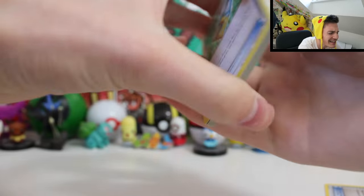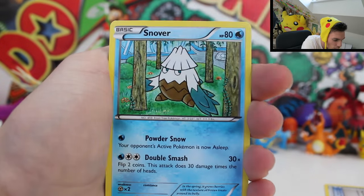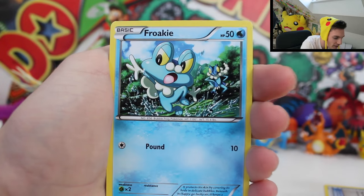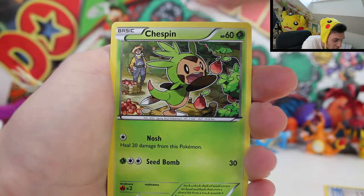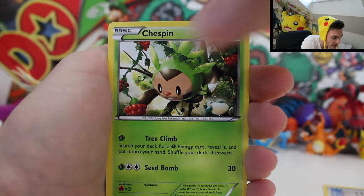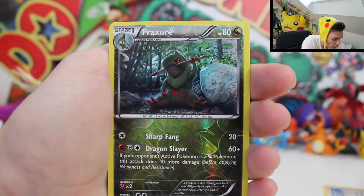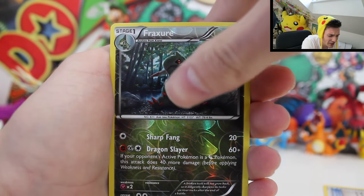Opening the final Breakthrough pack — the artwork is all so new, I love it so much. Three from the back. Please Arceus, give me something good. A Town Map, Swoobat, Swinub, Froakie, Zorua, two chest bins — double chest bin, that has to be something amazing. Reverse holo... oh god, I don't want to look.